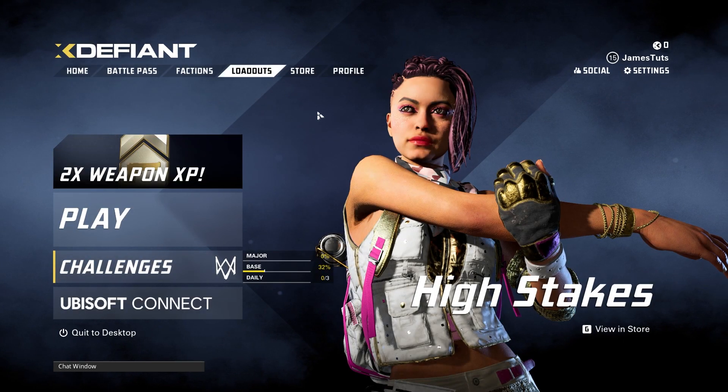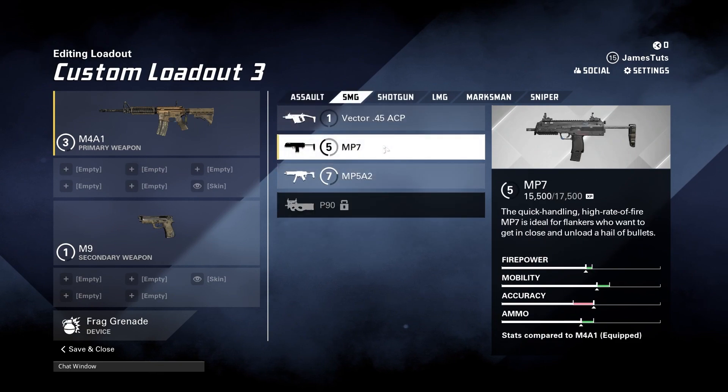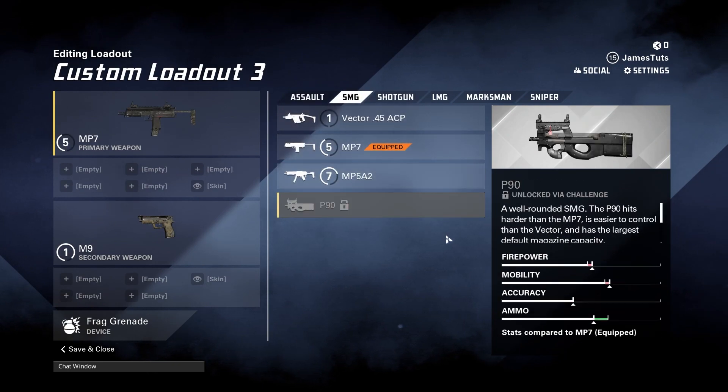You can then go back to your loadouts and select it just like any other gun. That's exactly how you unlock guns inside of XDefiant. I hope you found this video helpful, and thanks for watching.